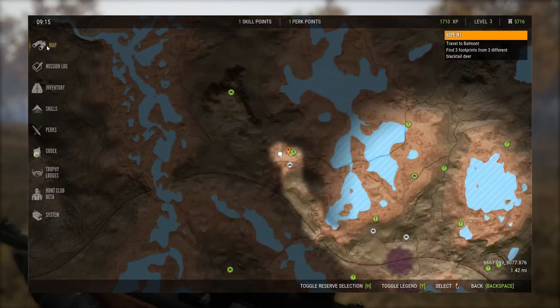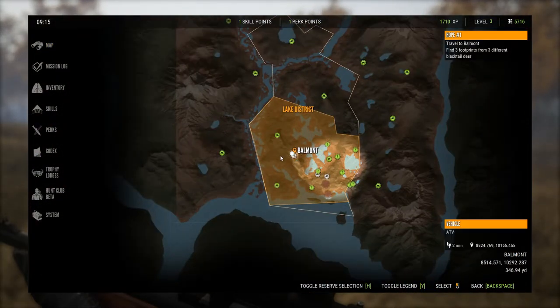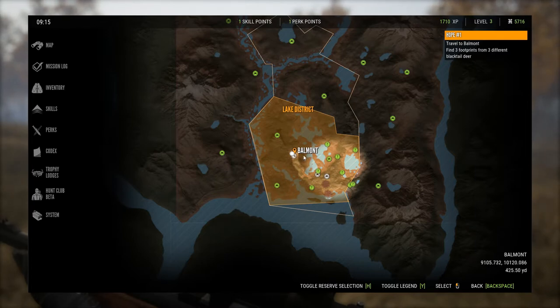This is a pretty easy mission because Balmont is a huge map. We are actually already in Balmont, so we are just needing to find footprints of black-tailed deer to complete this mission.